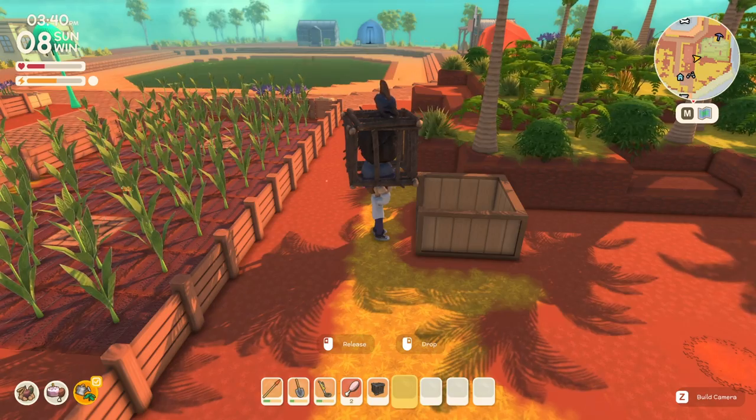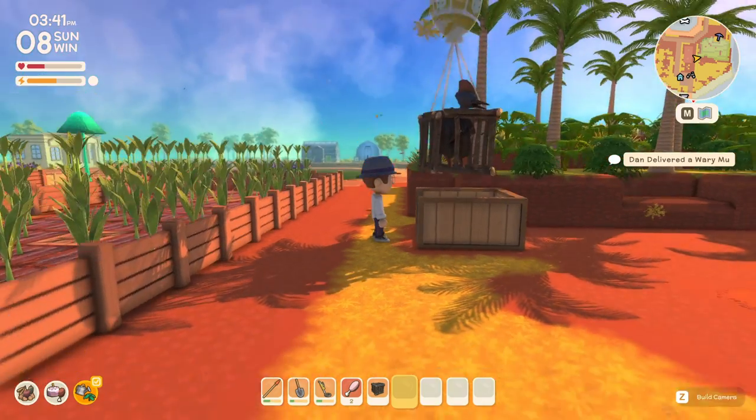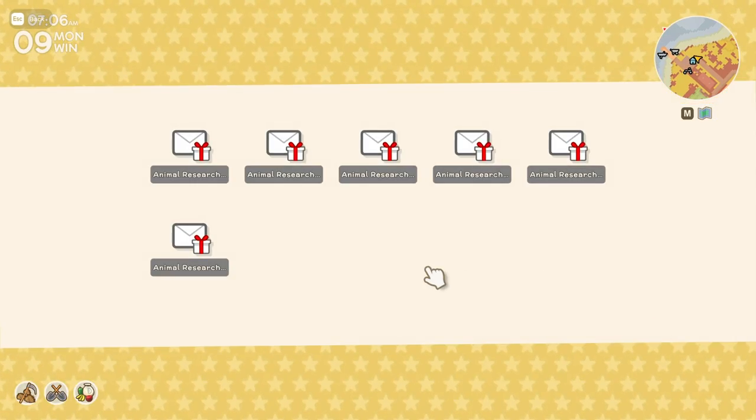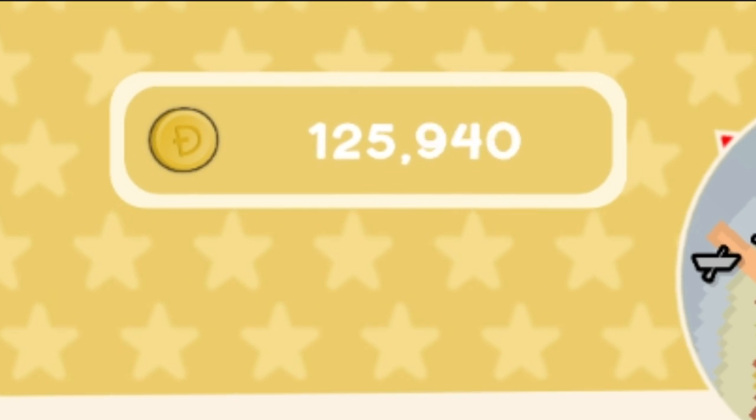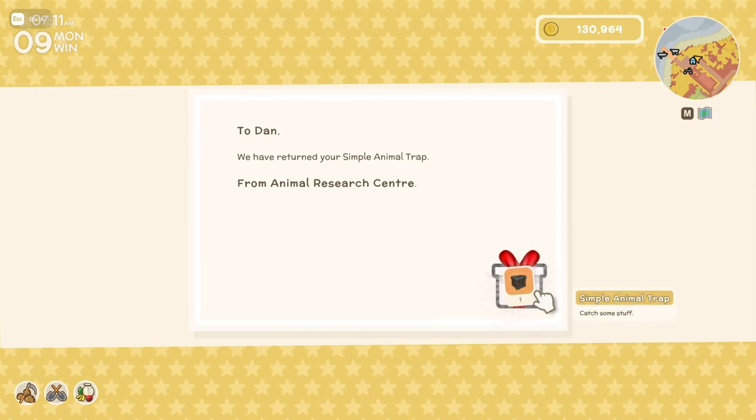After you've caught a bunch of animals, you'll begin sending them away using the animal collection point. The animal research center will pay you the next day for each animal you catch. The more dangerous and rare the animal, the more money you'll earn. They'll also send you back your cages so that you can begin the process again.